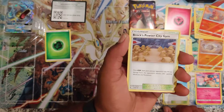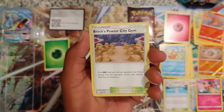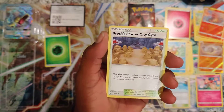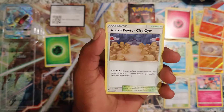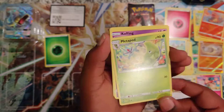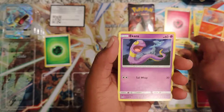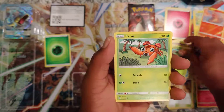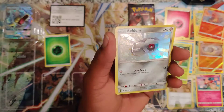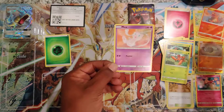Brock. Brock's Peter. City Gem — Onix takes 40 less damage. Interesting. Metapod, Koffing, Staryu, Ekans, Caterpie, Paris. A shiny Beldum! That is so freaking awesome. I love it. And a Mew.